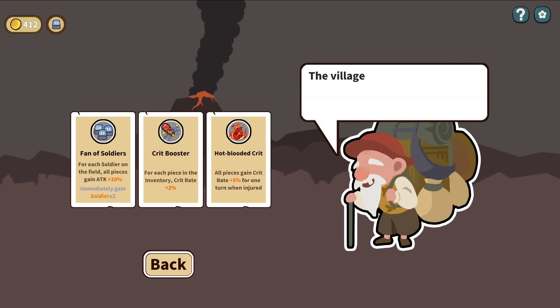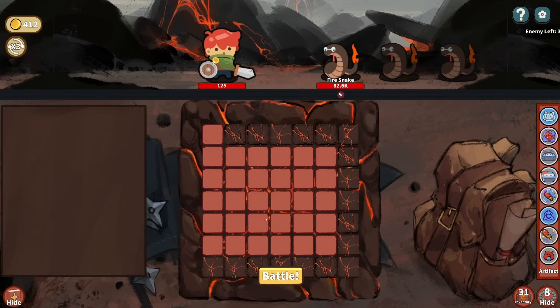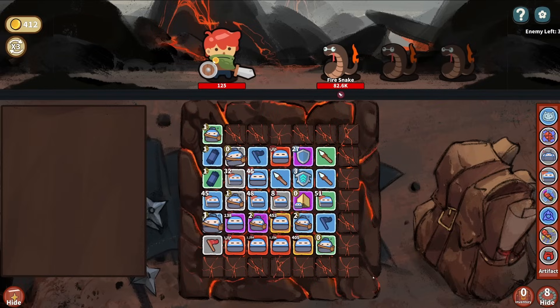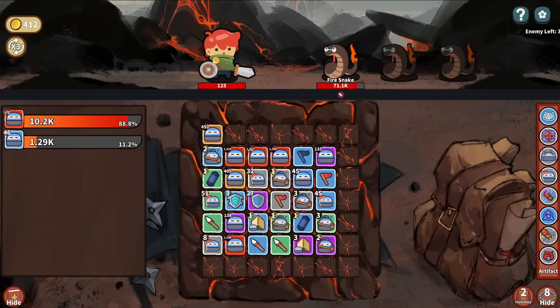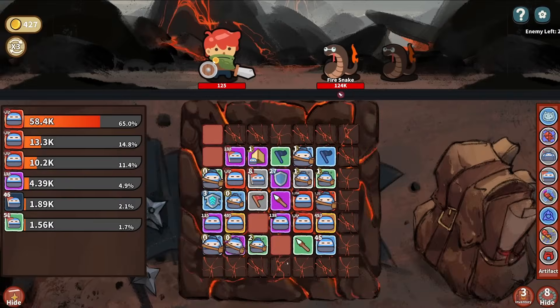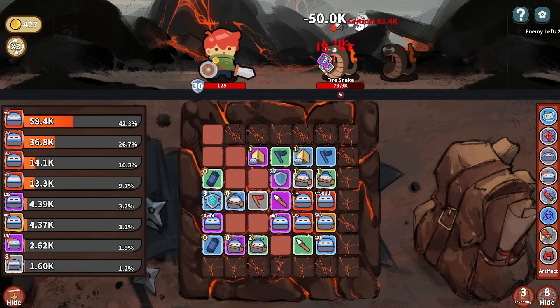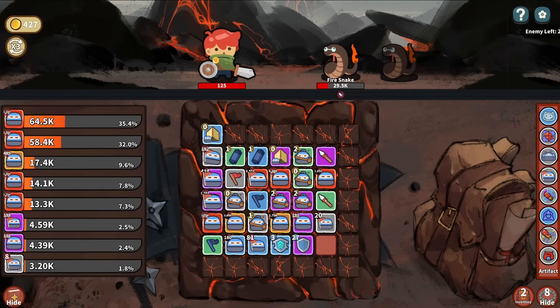For each piece in the inventory, crit rate plus 2 - I'll take that. We're starting to have a little bit more in the inventory - we're starting to build extra pieces. Take a blue Flag, definitely combine that with a Chubby. Perfect. We got big damage coming out now. Do I want a blue Spear? We already have one blue Spear. They combine into a purple Spear - 81 attack, very nice. We should take this because it's free. We'll take the blue ninjutsu Banner. Blue Chubby Camp. We have some crazy turns.